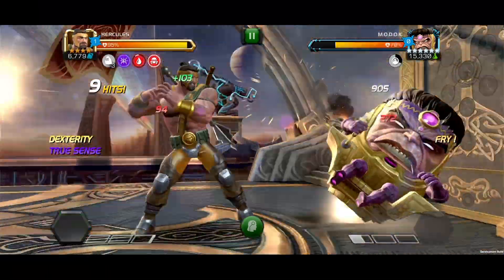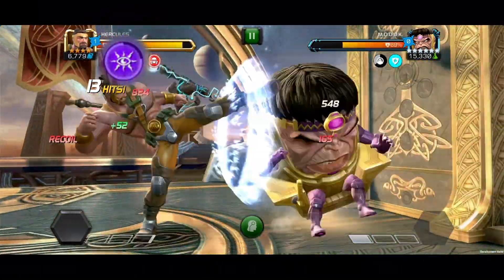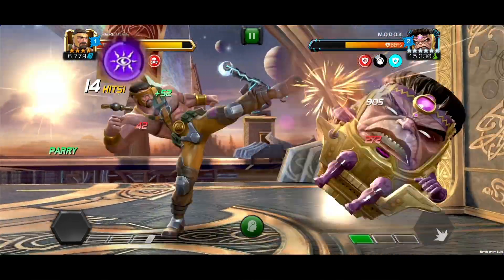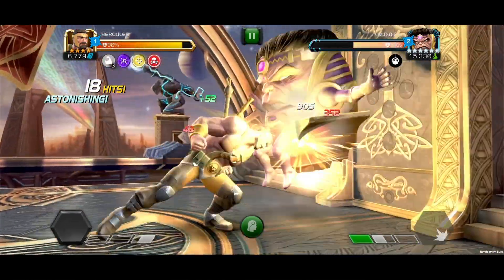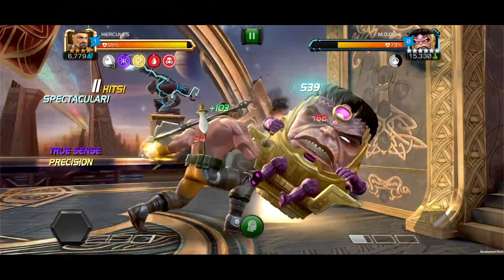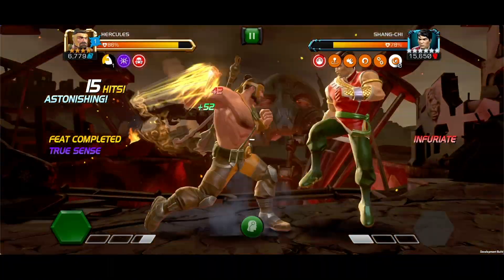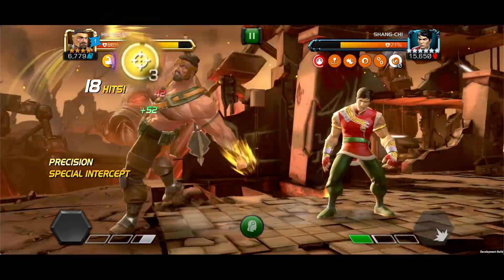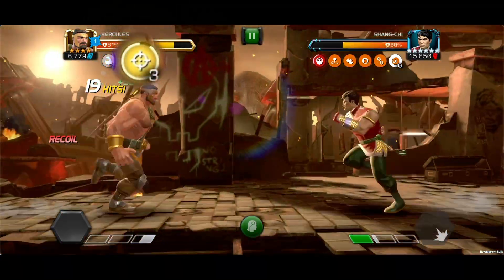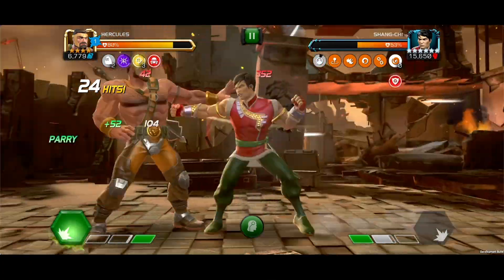The Special 1: on activation, Hercules gains a true sense buff bypassing the effects of miss and auto block for 16 seconds. The first hit grants a precision buff with a large increase to critical rating, but if this attack is used to intercept a dashing opponent, Hercules gains an additional two precision buffs for a massive increase to critical rating that makes it rain yellow numbers.